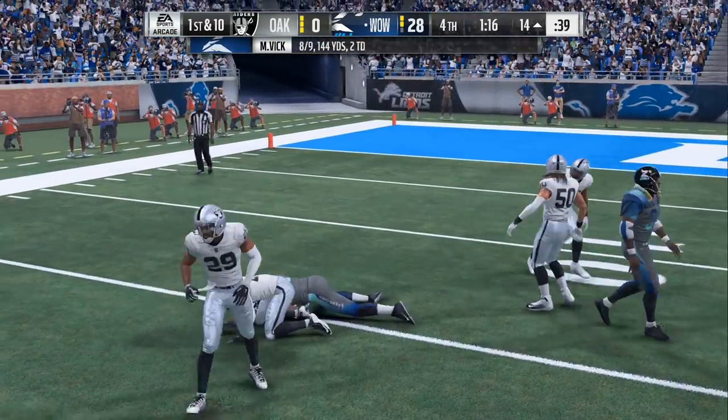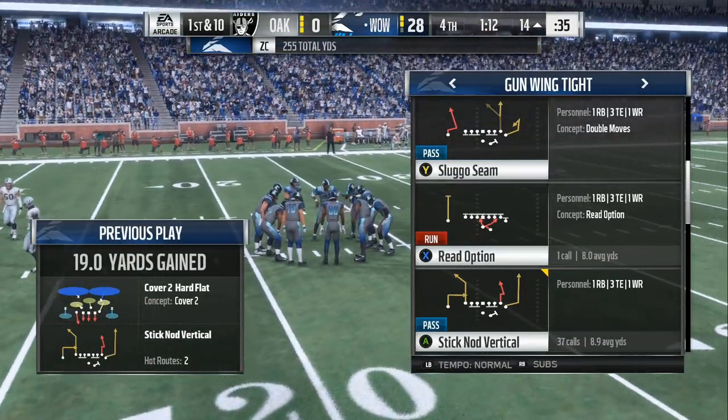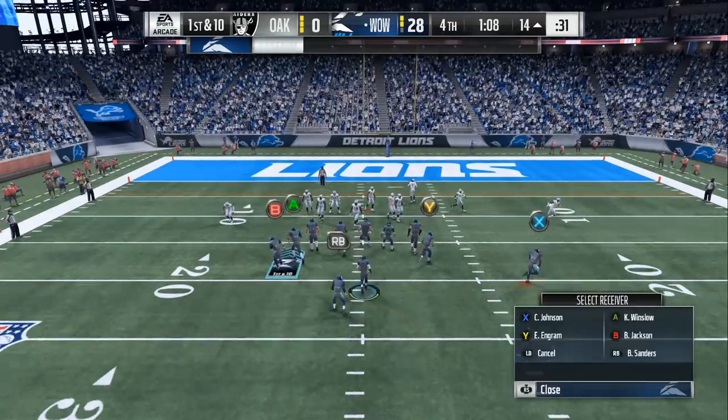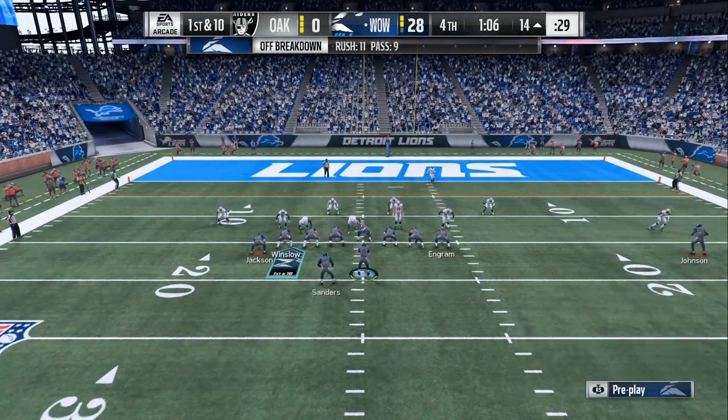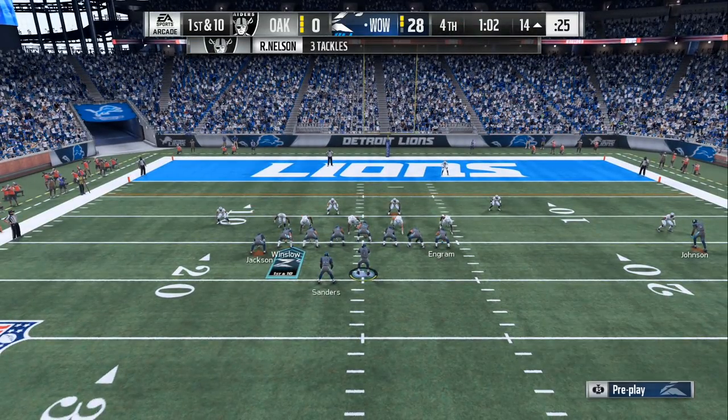Now you got a high-low read, and if they are playing any cover three or cover four, them cornerbacks will automatically drop backwards, so your smoke screen will be open. That is your first read, and I mean up and down the field. You also got two or three really good runs out of this.